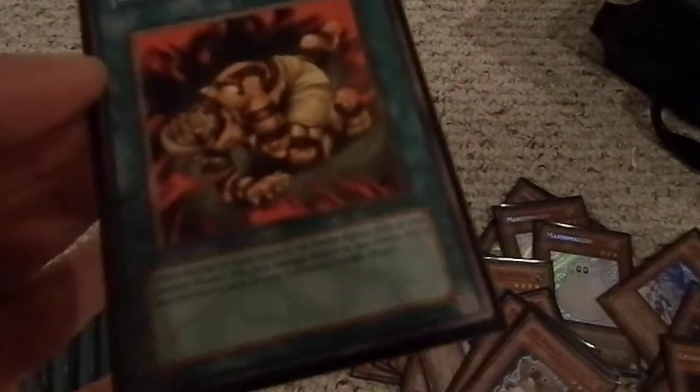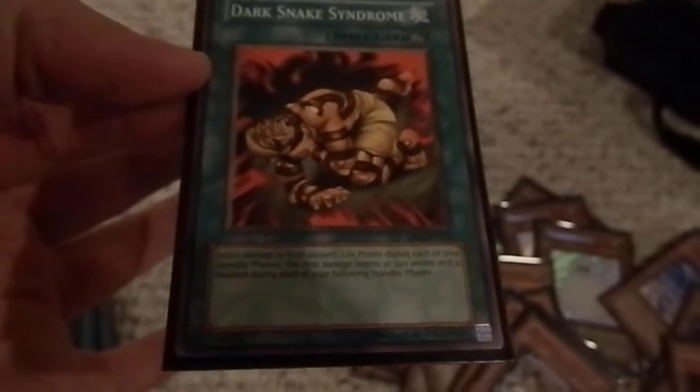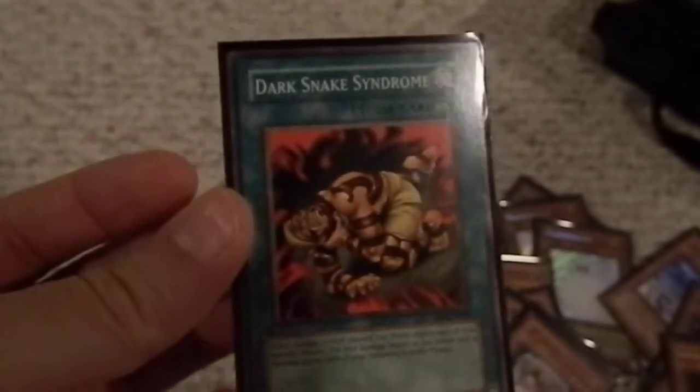One Dark Snake Syndrome — inflict damage to both players' life points during each of your standby phases. The first damage begins at 200 and is doubled during each standby phase. So: 200 to my opponent and me, next turn 400, next turn 800, next turn 1600 to both of us, next turn 3200 — over and over until one of us dies, hopefully them. That could backfire and kill me, but with all the other burn cards in my deck, I'm pretty sure it's going to take them out first.